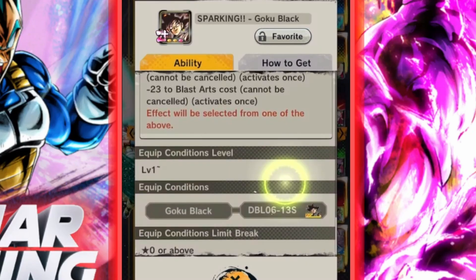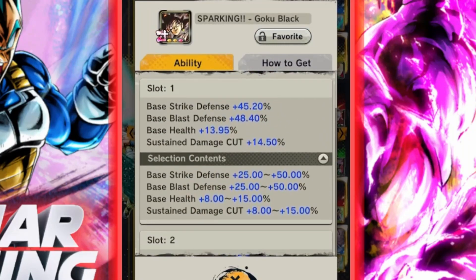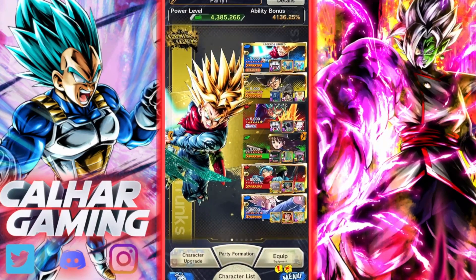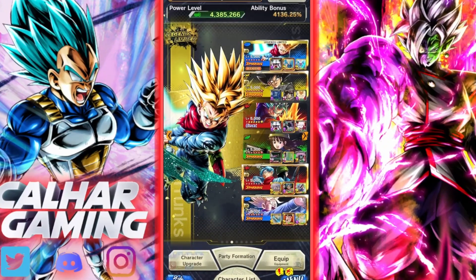This equipment — if it went on, say, Ultra VB — it would break the game. This is probably one of the best equipments you can get in Dragon Ball Legends at the moment. We're going to be jumping into ranked PvP, obviously using a future setup.